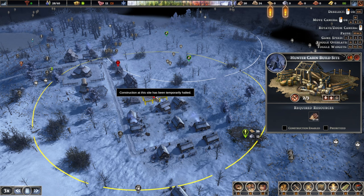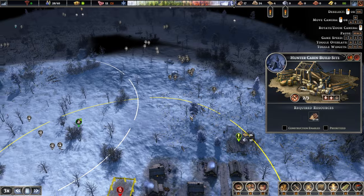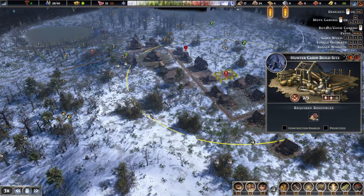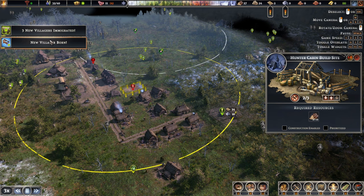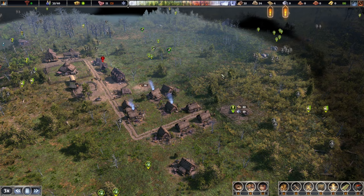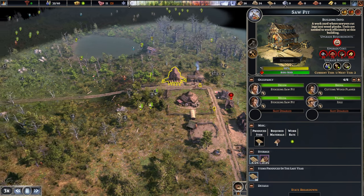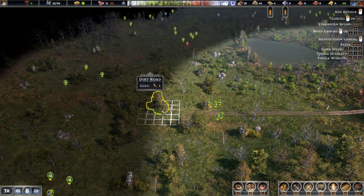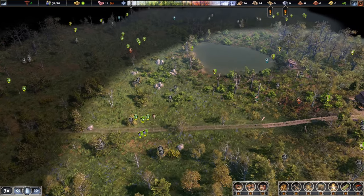I'd like to have another hunter — not so much because we desperately need the meat, but more so we have someone armed and equipped so we can defend ourselves. A new villager — beautiful. We'll enable that hunter now. Plenty of logs, so let's do some more harvesting. Let's make a lovely straight road right about there.